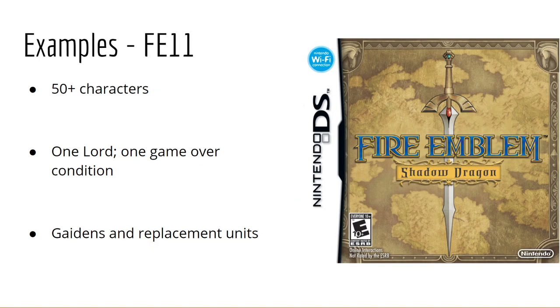FE11 is another very good example of an Iron Man friendly game for similar reasons to FE6 — a huge cast of 50-plus characters, one lord, one game over condition. Shadow Dragon and FE12 also feature replacement units, which make sure you always have at least some units to deploy even if they're weak. While I don't completely love them from a design perspective, they can be a nice cushion for a player committed to Iron Man who has lost many units, preventing a softlock.